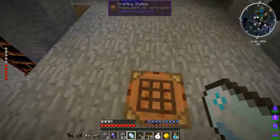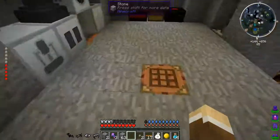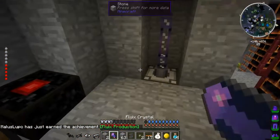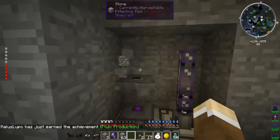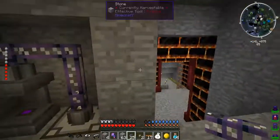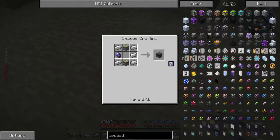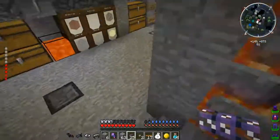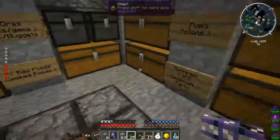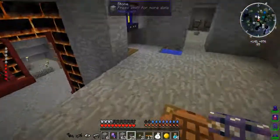Now we're going to want a charger. One more set of these, no problem. Nice. The charger is powered from the top — look at that. On this side we're going to need an inscriber. Pistons — I didn't think of that. Do I have any crafted? I do not. I'm pretty sure you can still use IC2 rubber to make sticky pistons, pretty sure but not positive.